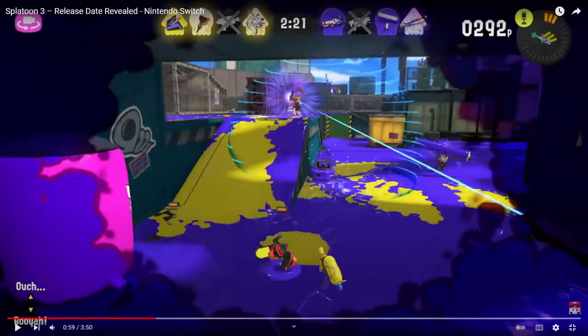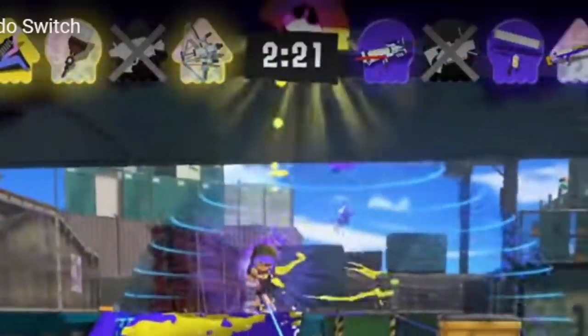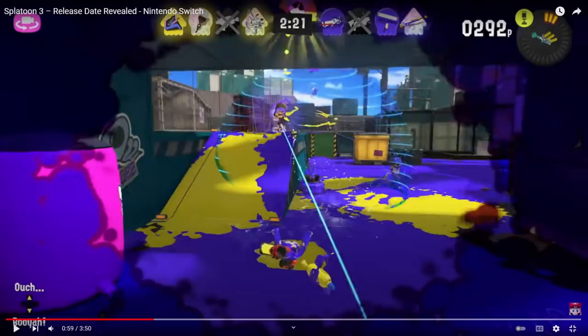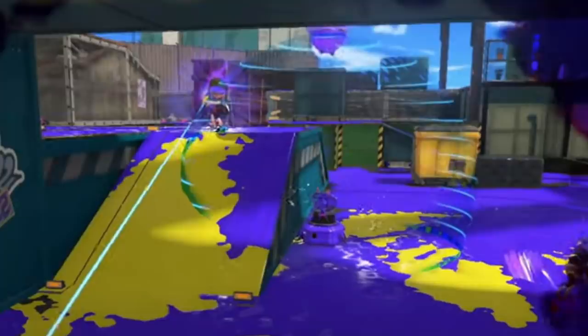First of all, shooting the bubble shield does not shrink its HP — but you'll notice it did still get shrunk. Pay attention to the very top of the bubble shield: something hit the top of it, so the theory that the top of it is a vulnerability point is the correct one. You can decrease it by shooting at the top, and it seems like it doesn't shrink outside of taking damage at that point.